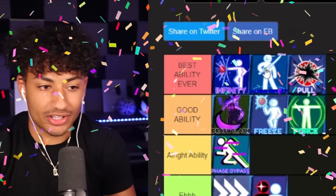I'm going to have to put Pull up here in the Best Ability category. Is it better than Infinity and Calming Deflection? No, but it definitely deserves to be up here. Let me know if you guys agree in the comments down below.